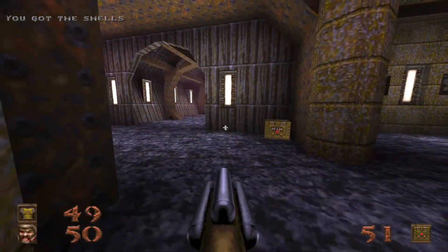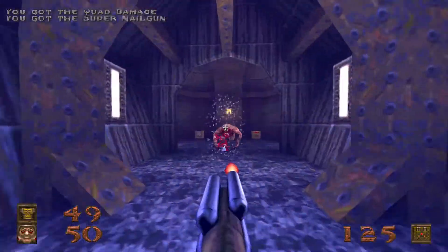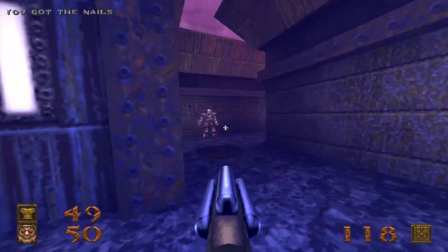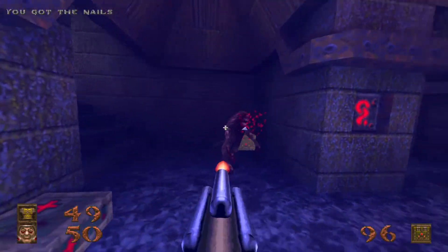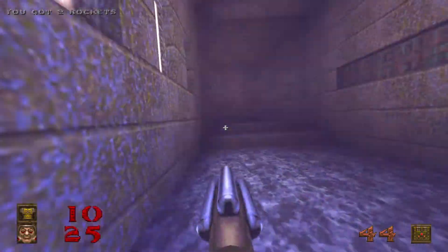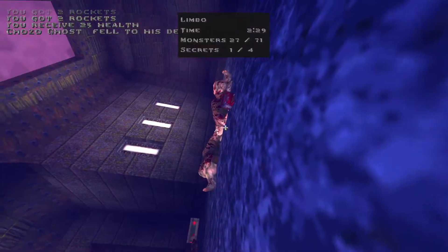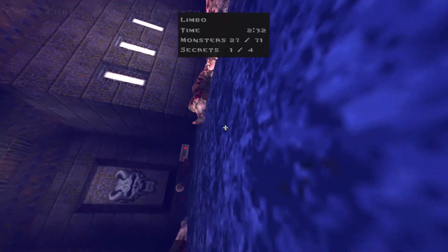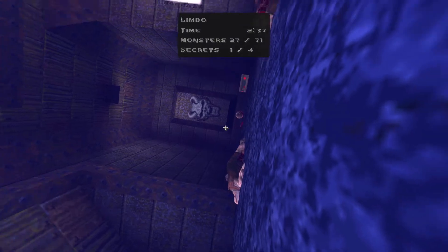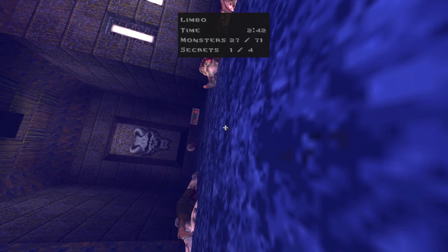Get your super nail gun ready, grab the quad damage, get the super nail gun, blast away immediately. There is a fiend in front of you and a fiend behind you. Here is the elevator we saw earlier — go this way. There is a hell knight here, a fiend over here, ogres and knights up this way, and a rapid fire nail trap. That ogre screwed everything up — how the hell did I die here? Take two. Got a little overzealous, but that shan't happen again.